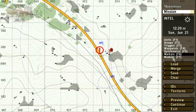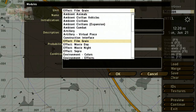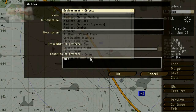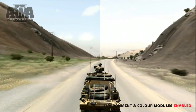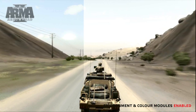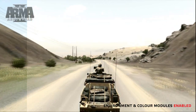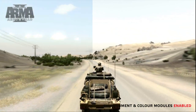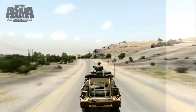To add some extra environmental effects to the mission, we can use the Modules tool. Let's add some post-process and particle effects. These are great tools for adding extra feeling to your mission and depend upon the time, day and weather. The post-process effect will change the colour of the environment. Particle effects will add subtle weather effects such as dust, mist or snow, depending on the time of day and year.